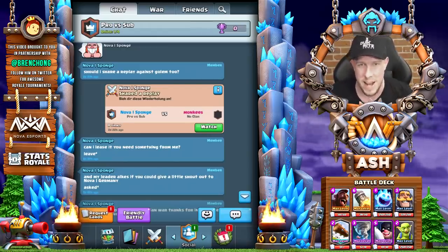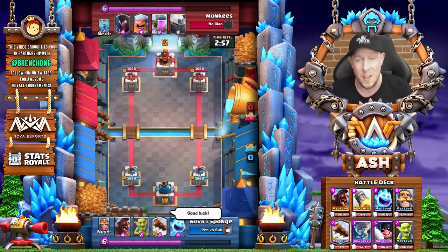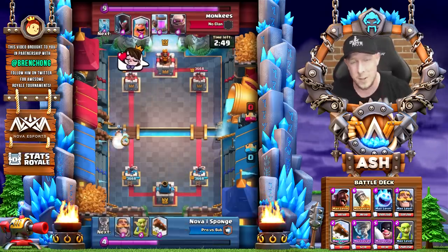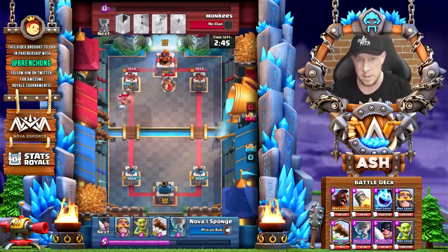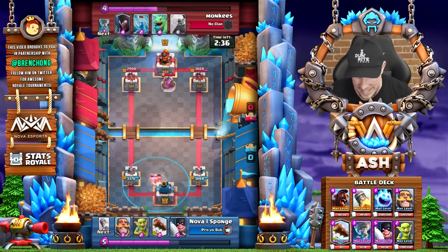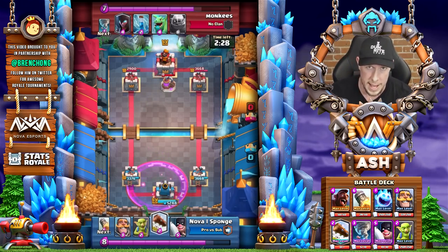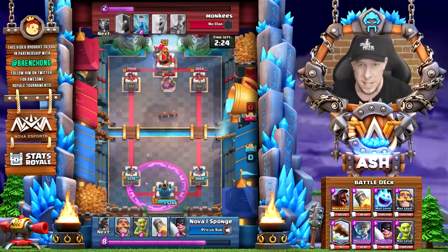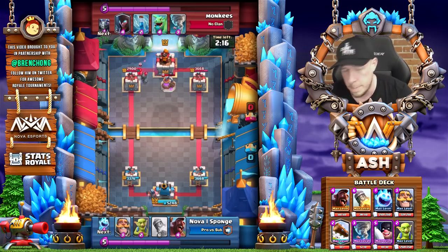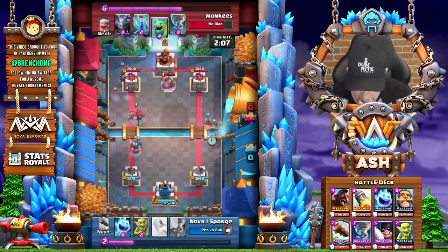I promise I will trophy push tonight and do live matches later in the week. Let's watch the one against Monkees — you can see how well this deck performs against a Golem beatdown deck or beatdown of any kind. Using the same principles: being slow and defensive early on, taking your opportunity, knowing when to send in the Hog Rider. Remember, you can activate the King Tower against all kinds of troops with a Tornado — a Lumberjack, a Royal Ghost, a Golem, a Hog Rider, Royal Hogs, even a Miner. Getting your King Tower activated should be your first priority in any match using this deck.